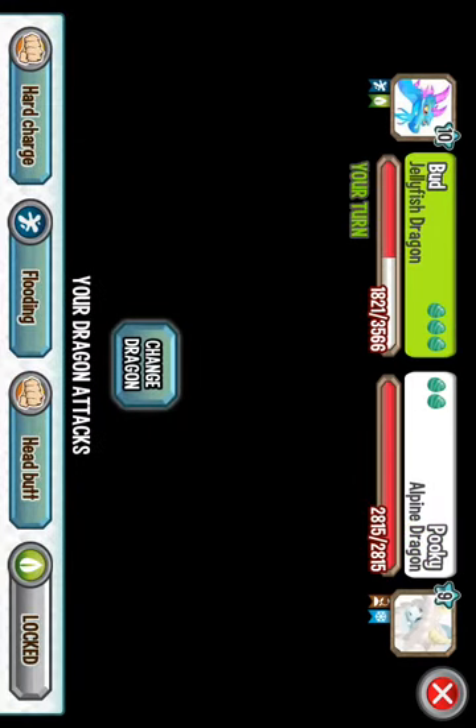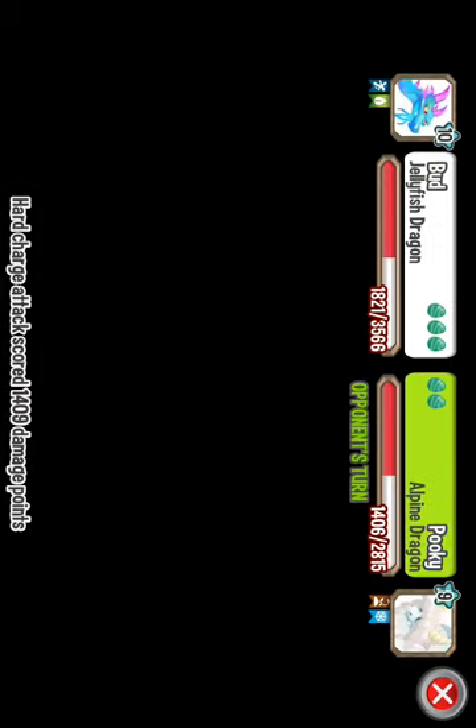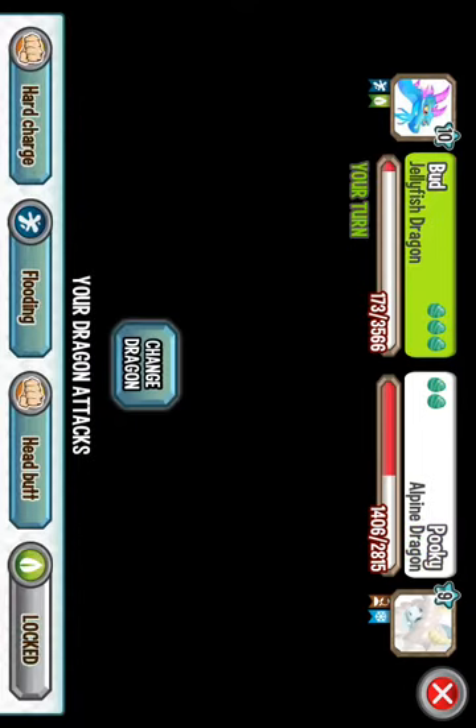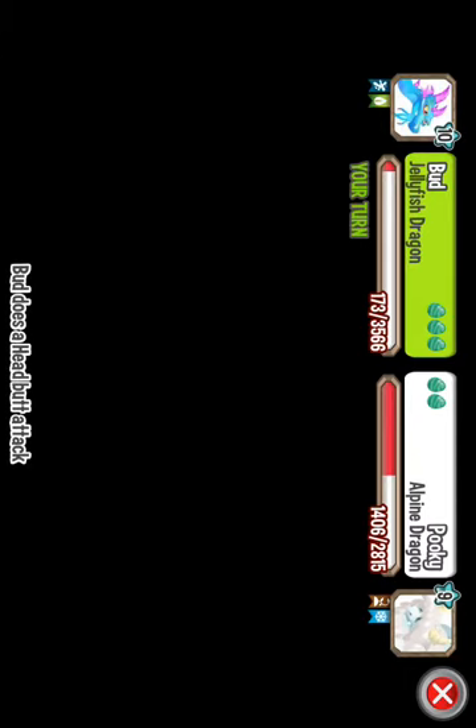Knock him out really quickly — boom. Ooh, an Alpine Dragon. Sweet, nice spikes. So, headbutt, hard charge — let's try hard charge. So anyway, all of his moves are actually pretty good. Overall, this is a cool dragon. I don't think that you're able to get it any other way besides just doing the Pirate Island, so it is kinda cool to have him.